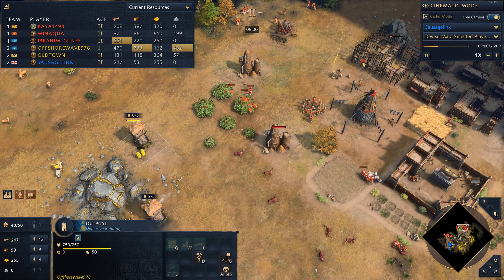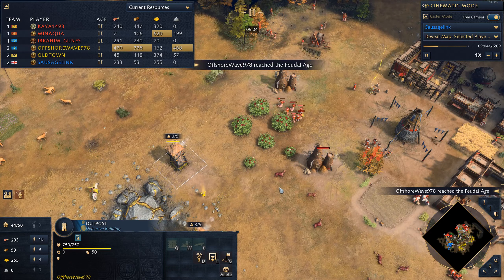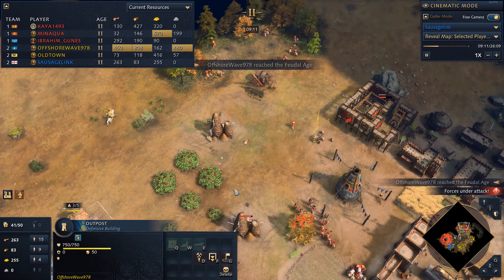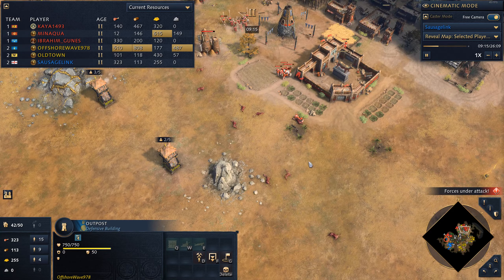Now that the outpost is built, he's going to tuck some spearmen inside and all these villagers are going to have to find a new place to work. We might even get a kill — yep, there's a kill. So I've maybe had a rough start losing two villagers, and the Malians are having a rough start as well, losing maybe two villagers and access to all these deer. That's painful.